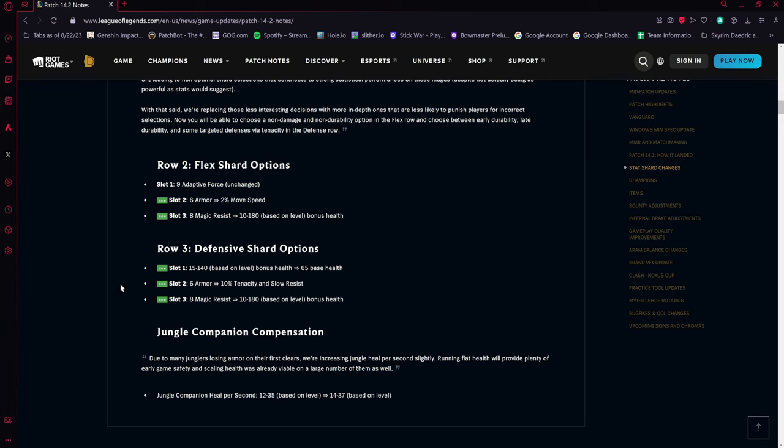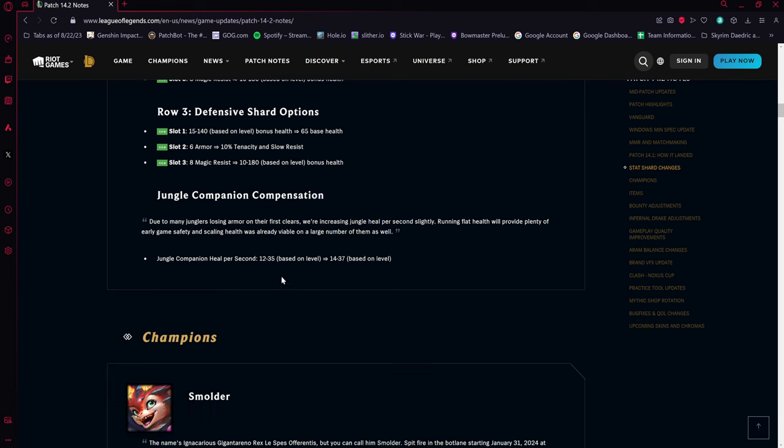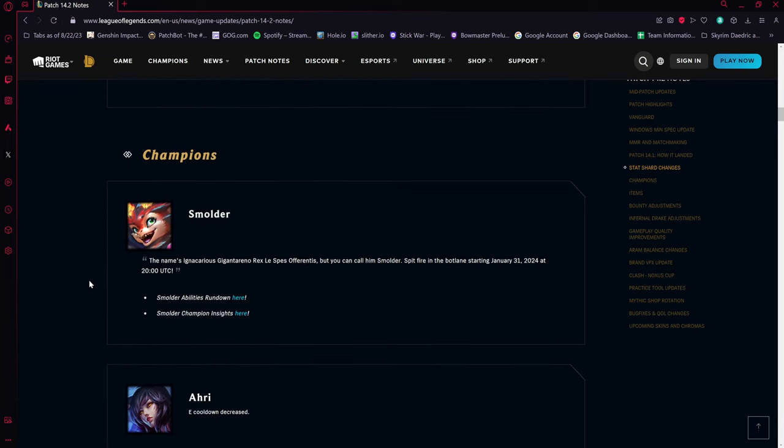As a compensation buff, since a lot of junglers relied on the armor shard for camp clears, they gave a higher heal from the jungle pet — roughly plus two at all levels per second. It's not huge but it should keep jungle clear roughly the same. Also, Smolder is releasing around January 31st, so look forward to that soon.